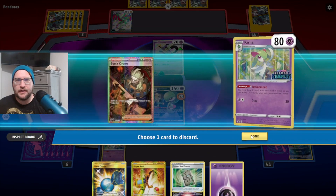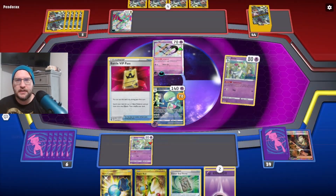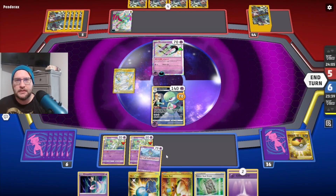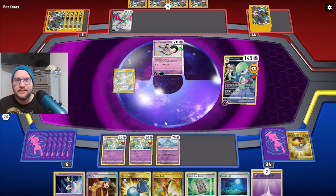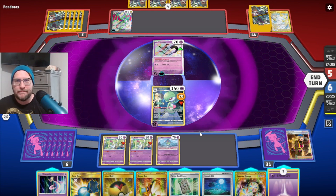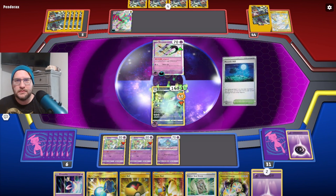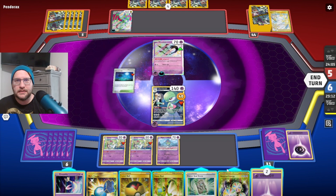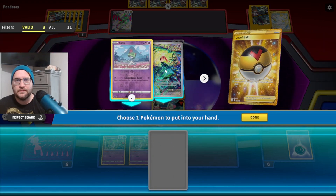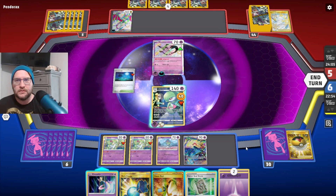Boss doesn't do anything right now, I want to keep the rest as options. Battle VIP Pass — let's get Ralts in here. Can we hit anything off Shining Arcana? No, but we hit Worker. Dang it. We actually did get the knockout. This is fine. Scream Tail.